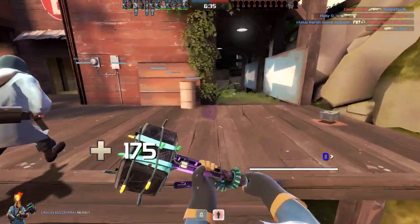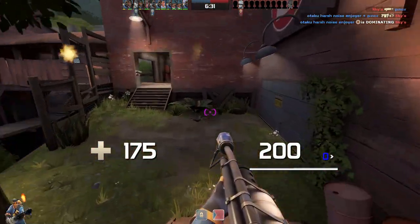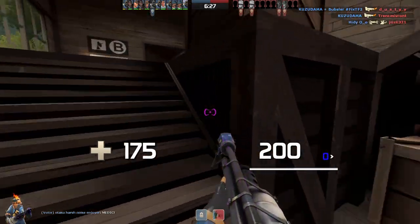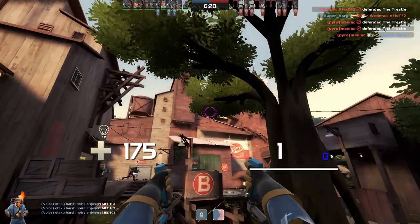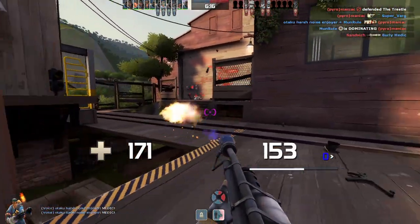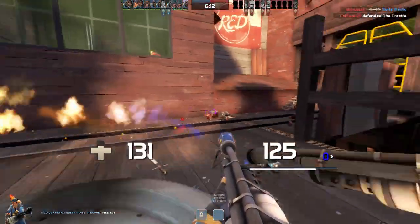The basic idea of this loadout is to jump, preferably behind the enemies, and then torch them from behind with the Back Burner. My team's capping already — that's good. Let's support them.